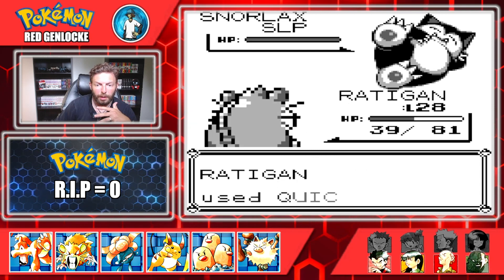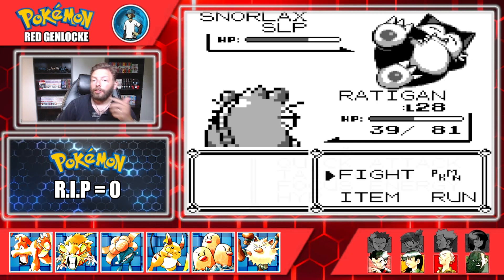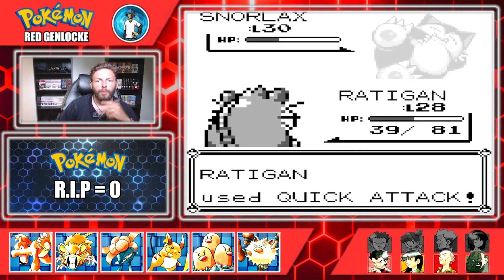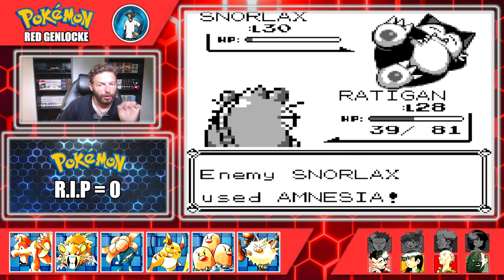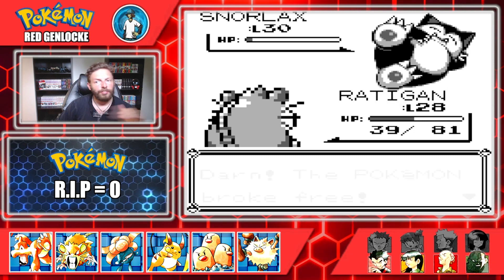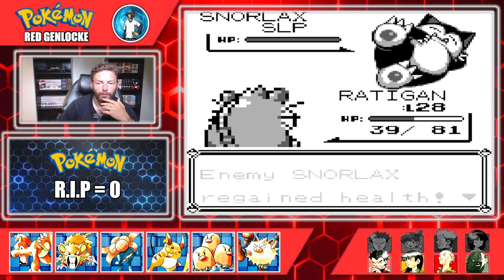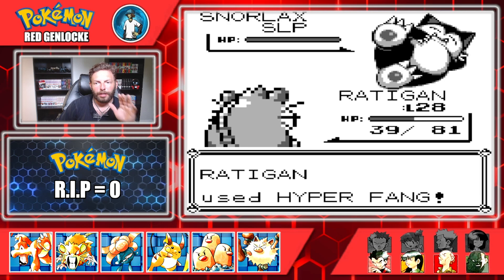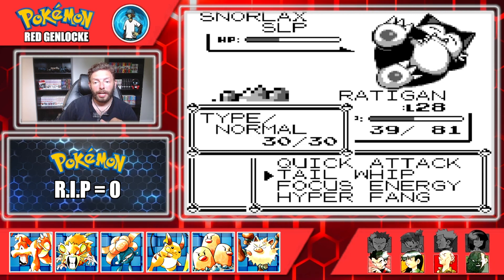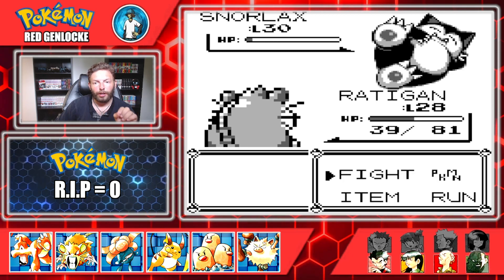I go for Quick Attack instead — doing almost a third of its HP. One more Quick Attack gets it right down to the red. We still have had zero luck with our Great Balls, and Snorlax goes for Rest again. I decide Radigan can probably survive one Hyper Fang, which does over half health — thankfully not a critical. Then we go for a Quick Attack to get it right back down to red. I really wanted to throw a Pokeball, since it only gets one turn of sleep from Rest — Rest is kind of broken in the original gen.